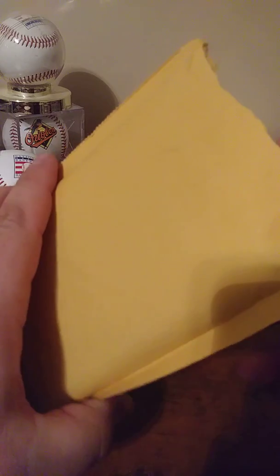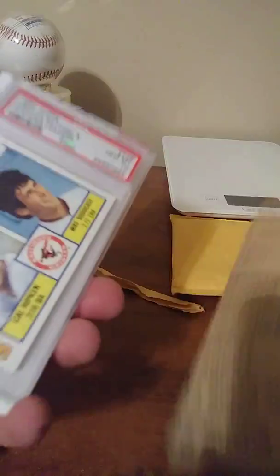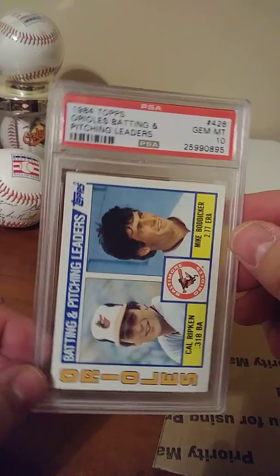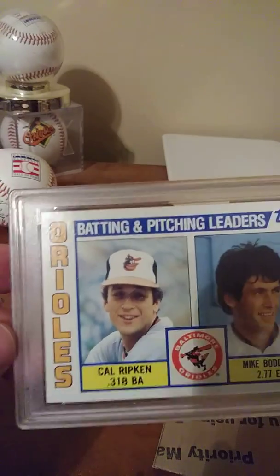It's a nice 'Do Not Bend' sticker. So if you haven't seen that before — I thought these packages meant just automatically not going to bend. All right, nicely well-packed. And there it is guys — this is cool — Gem Mint 10, 1984. Wow, that's real nice.